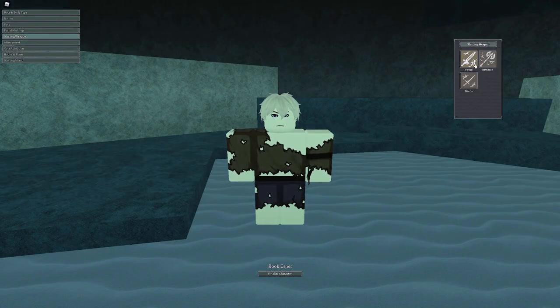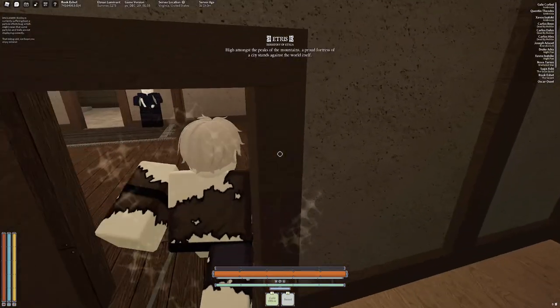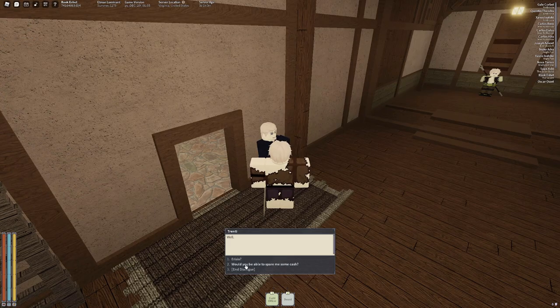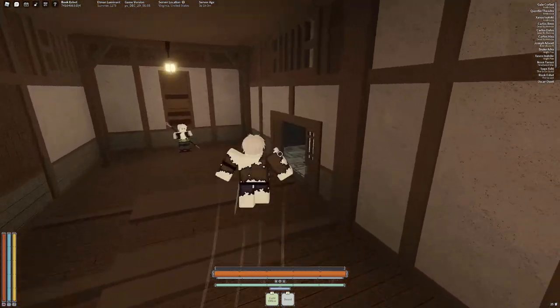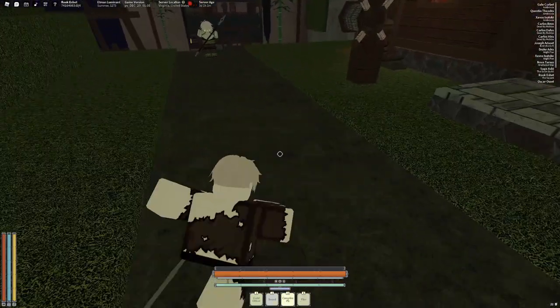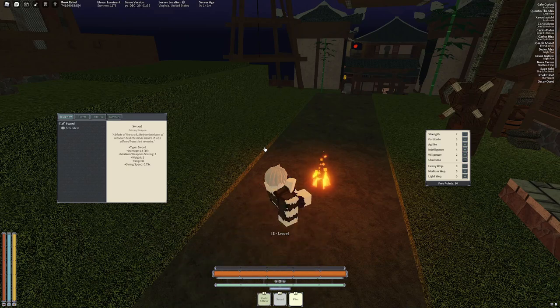With that out of the way, we can move on to medium weapons. Sword already selected, no element. I haven't personally tested medium weapons since I haven't played with them that much, so I'll find out with you here. This has a medium weapon scaling of two, so let's test this.